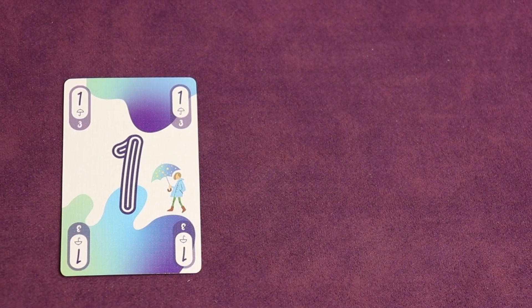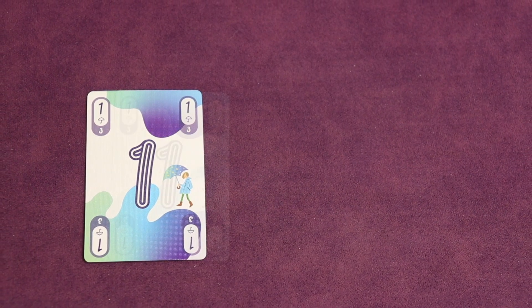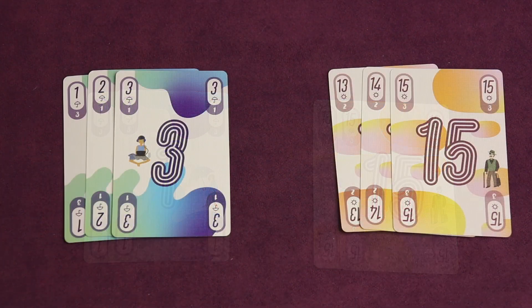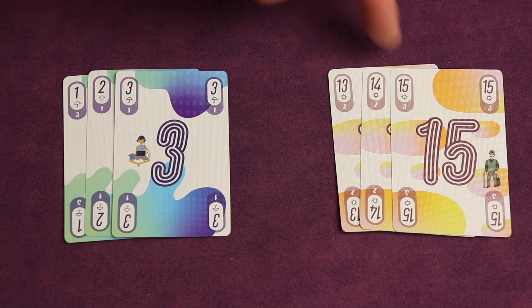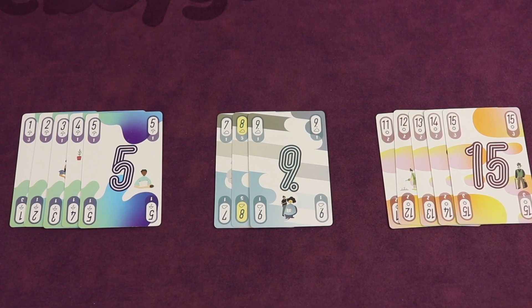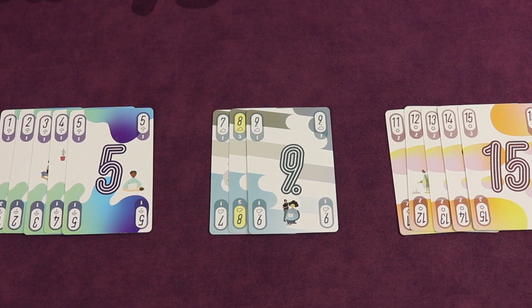5-3-5 is an approachable game that's easy to learn and get into, but there are layers of depth to the strategy. For example, when playing single cards or sets, the 1s are the lowest in strength and the 15s are the highest. But in runs, the 1s are the highest strength and the 15s are the lowest. This delivers interesting choices no matter which cards you're dealt, and it levels the playing field, as there aren't any inherently good or bad cards — it's just a matter of how you use them.